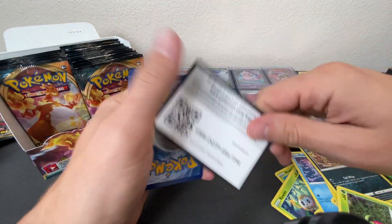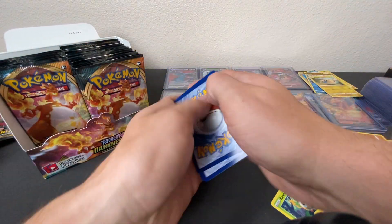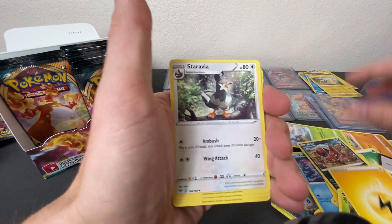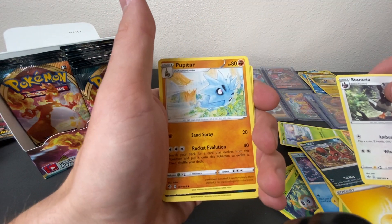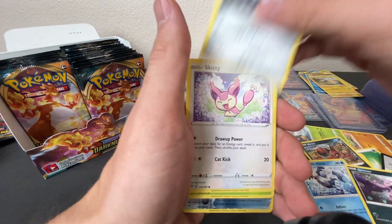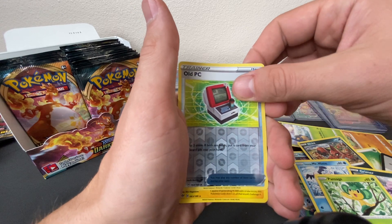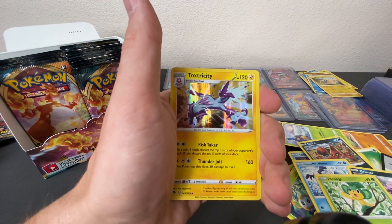Alright, QR. Next pack: Energy card, Staravia, Pupitar, Zuelis, Mr. Mime, Grimer, Clink, Skiddy, Pensage, Old PC Reverse Holo, and a Toxtricity Holographic.